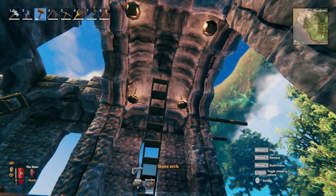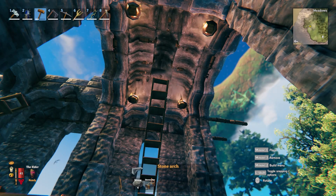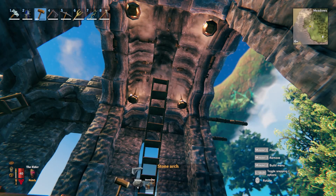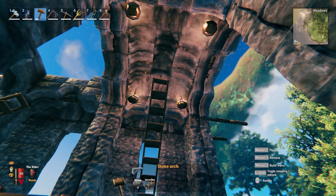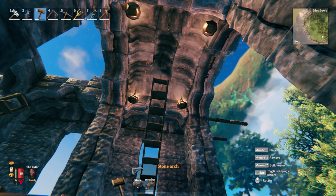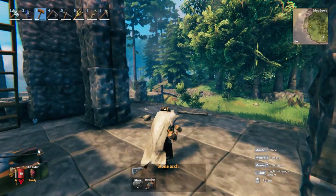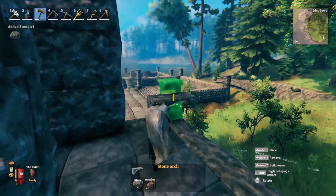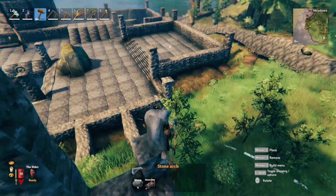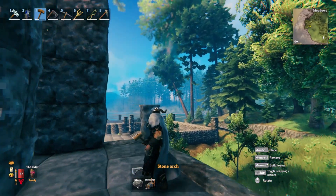It depends how wide you make everything — that determines how the ceilings look. This ceiling looks amazing. If you're wondering about the smoke — it travels up, gets stuck, and then eventually just disappears and despawns. As long as there's enough tunnel, regardless of whether there's an exit or entrance for smoke, it'll still disappear. I hope that's helped everyone. Leave a like and subscribe, and leave a comment if you want to know anything else — I'm happy to share knowledge. That's it for this video, cheers.